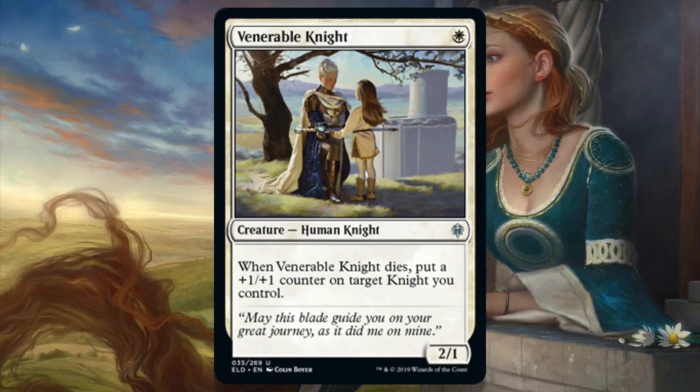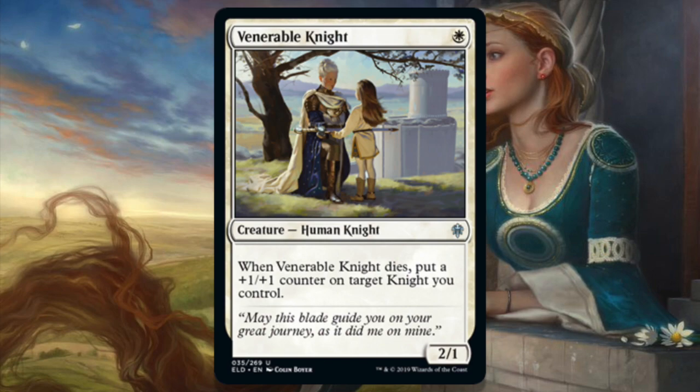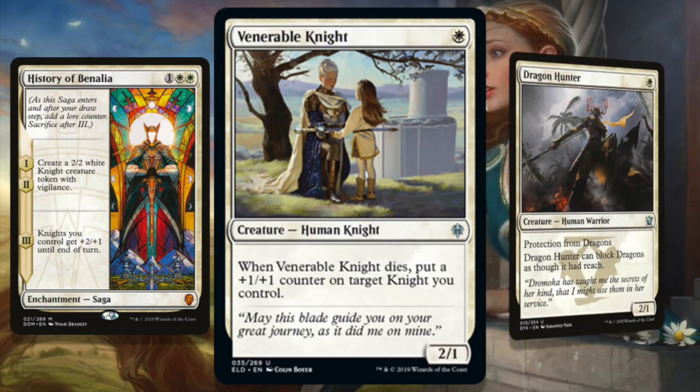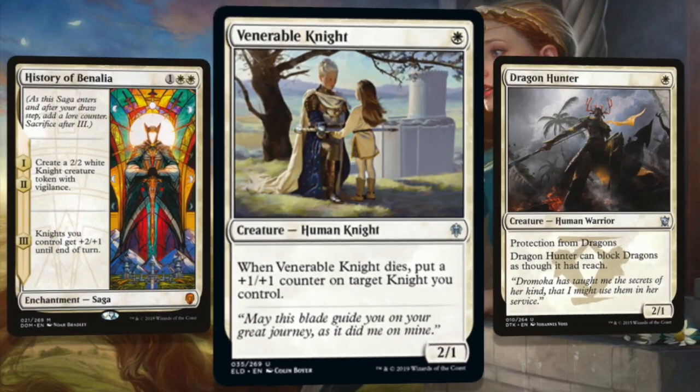Venerable Knight is a one-mana 2/1 Human Knight — when it dies, put a +1/+1 counter on target Knight you control. Most of the time that text is going to be flavor text; there aren't a ton of knights in cube, but there are a few: History of Benalia, Student of Warfare, Knight of the Holy Nimbus, Acclaimed Contender. If you're deep on white one-drops and playing Dragon Hunter, Venerable Knight is your swap-in — there aren't many dragons but there are quite a few knights. Otherwise she might not make the cut.